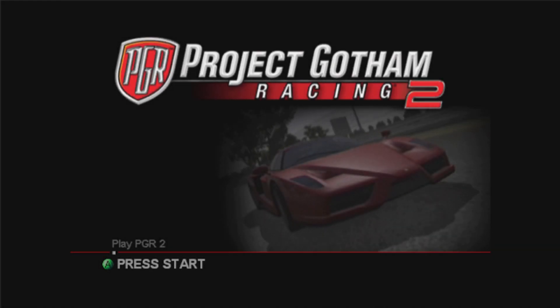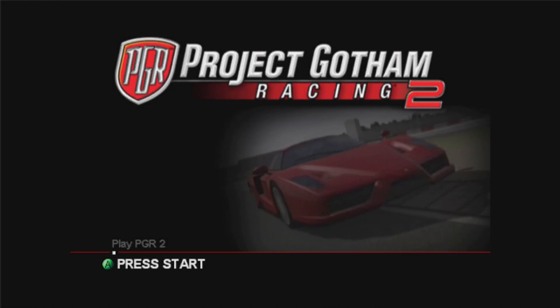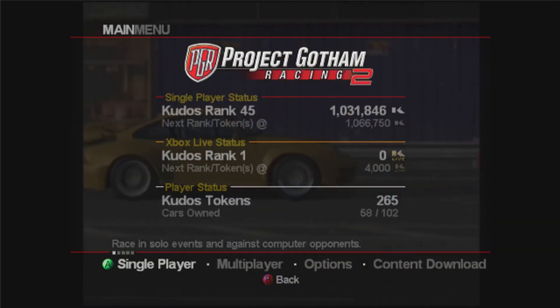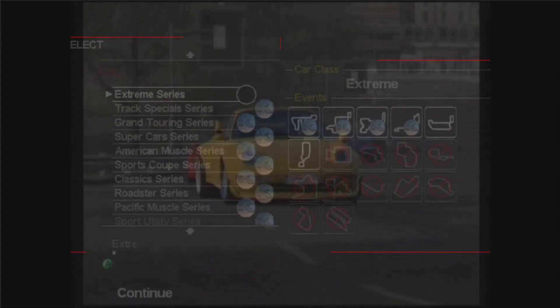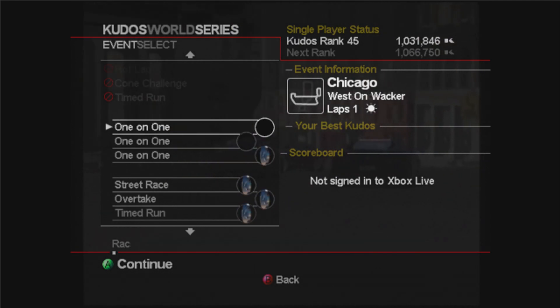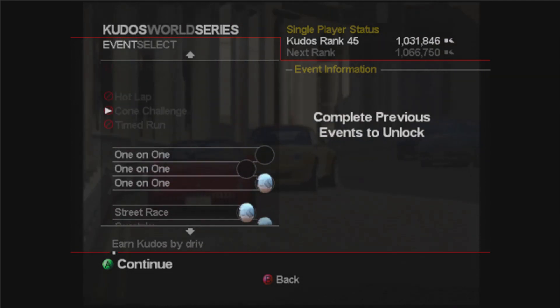Hi guys, it's Stribbers and welcome to episode 36 of PGR2 Road to Platinum. In the last episode we unlocked the Xtreme series and did the first four races. Now we're going to do the next four races in this series: two one-on-ones, a timed run, and a cone challenge.